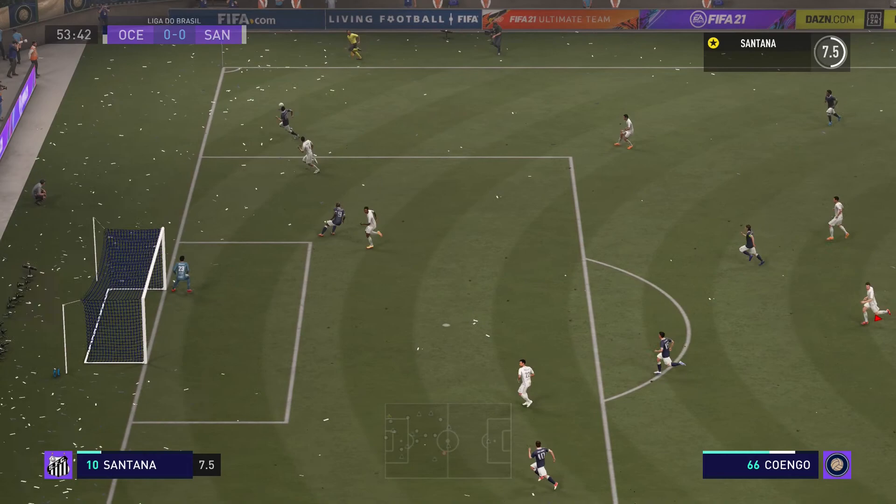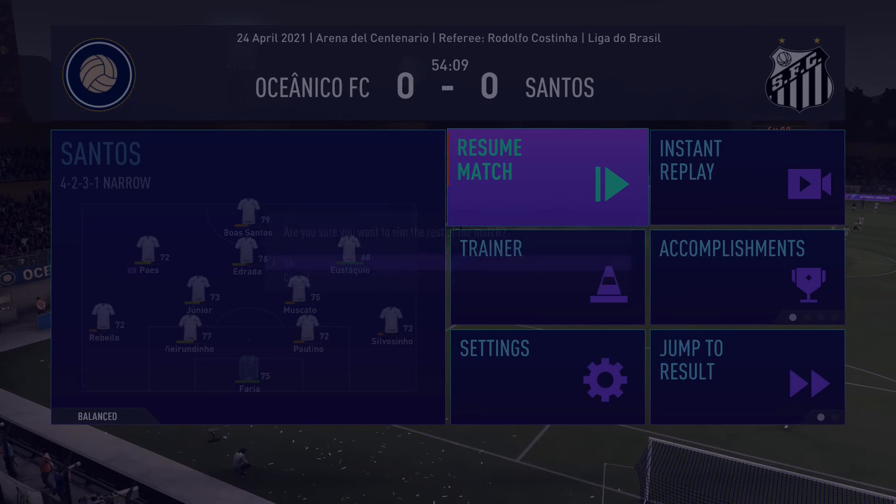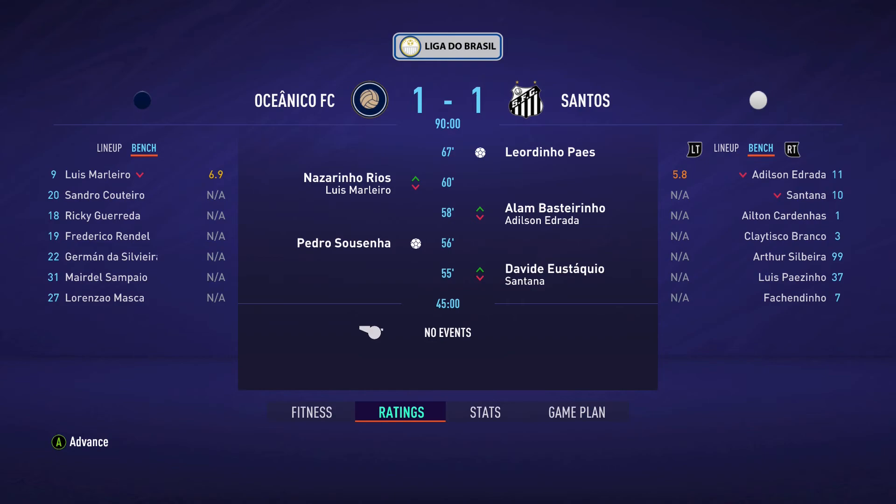In the second half, Oceanico have a chance but don't convert. We get substituted off in the 54th minute. That'll be it for the game against Oceanico — we were 0-0 when subbed off, and it ended 1-1, with a goal from Pez and one for Oceanico. We end up with an N/A rating.